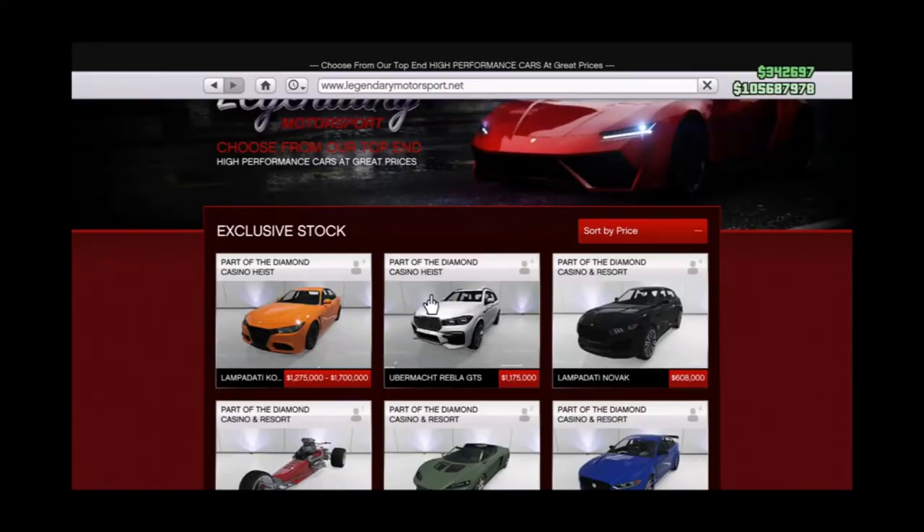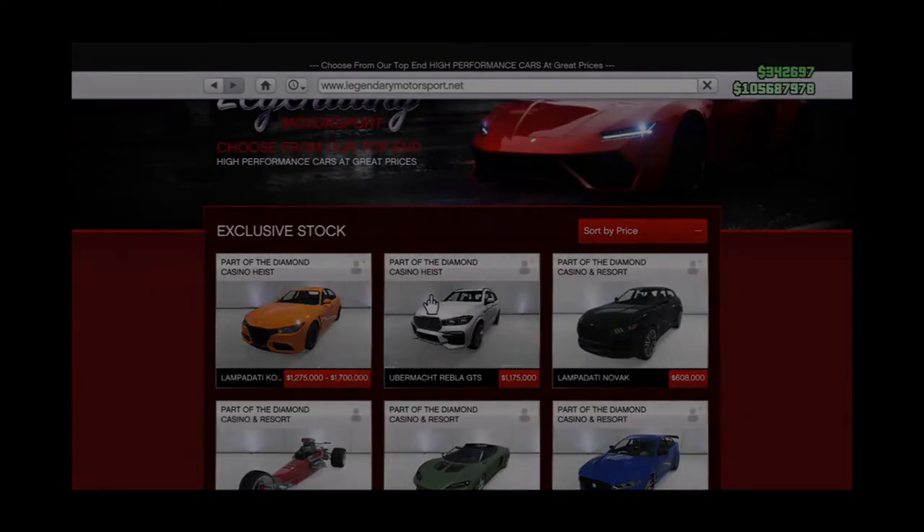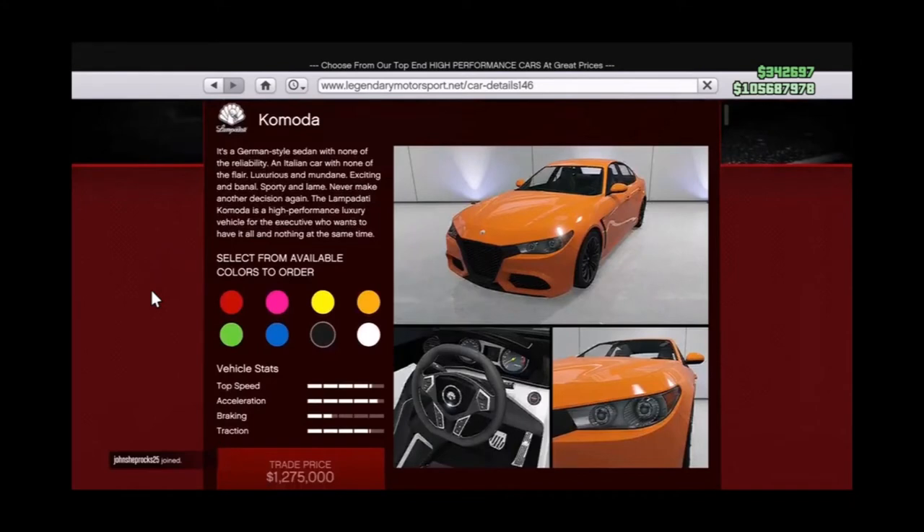Two legendary vehicles have been added on the Motorsport page — both are four-door SUVs with very nice sporting interiors and exteriors, looking somewhat like Jaguar cars.